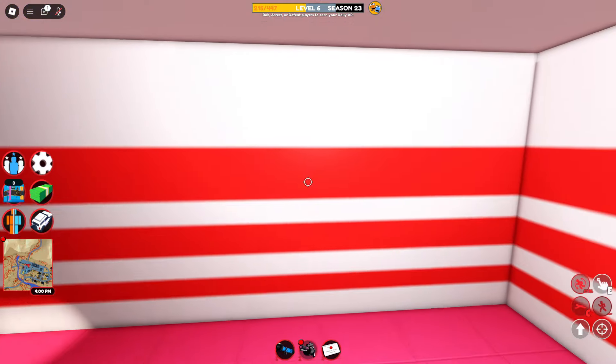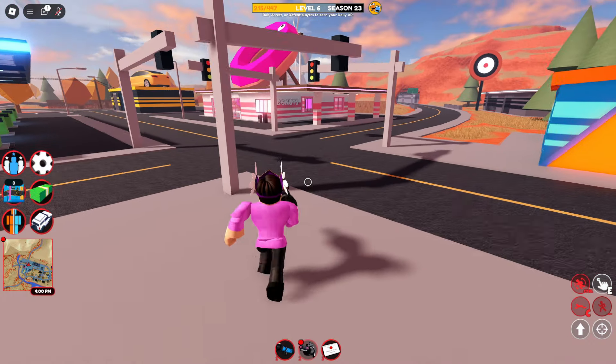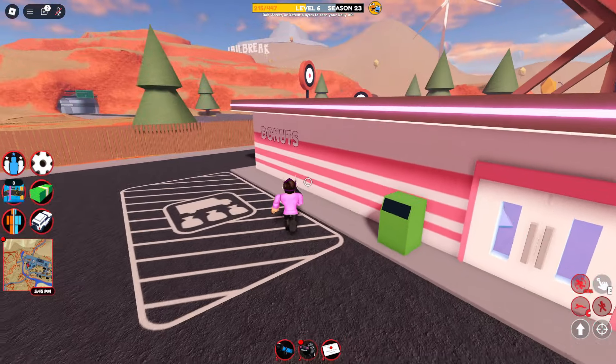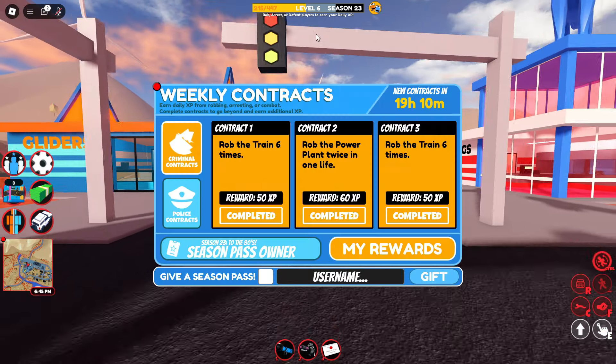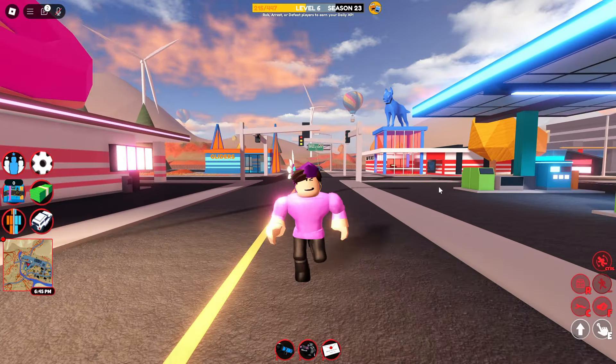Over here on the dog's building I can do it because there's nothing in between the wall, and over here on the donut shop it's the exact same. The reason I really like this glitch is because it allows you to see through walls and see any campers behind them, so that'll make grinding your daily XP and criminal contracts a lot easier, especially if you're in a server with a lot of tryhards.